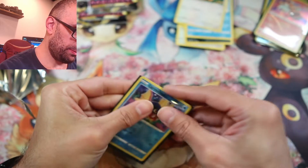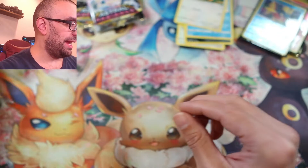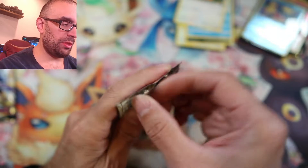I have a gnat that wants to be my friend. I don't know if you guys saw that or not, but he's getting all over me and everything else. That's what I felt on my forehead apparently as he was flying right there. Alright, now we have the Astral Radiance ones.